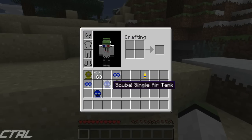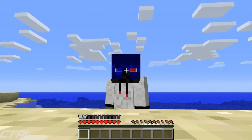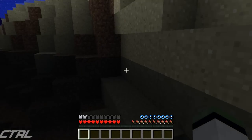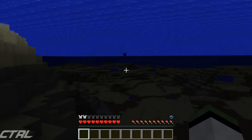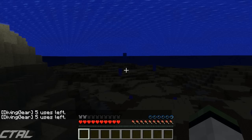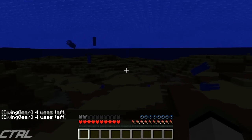If I grab our scuba with a double air tank — which is six times, by the way, the single is three times — this one kind of makes me look like Darth Vader. So if I jump in, my oxygen bar will go down, and as soon as it gets to the bottom — there we go — we now have five uses left. You can sit down here until that gets all the way to zero uses left, and then you'll start dying. I don't know if there's actually a way to replace it, which is kind of annoying. If you have to craft it all again, as you saw, it was kind of expensive.